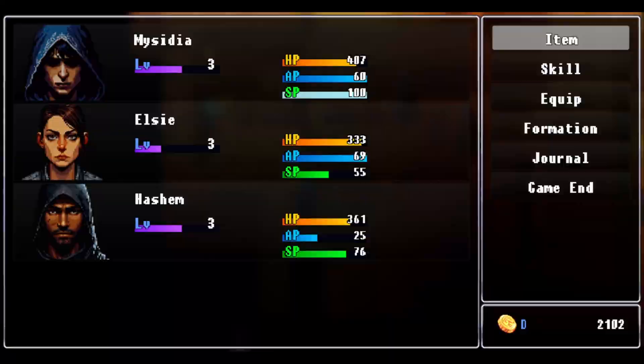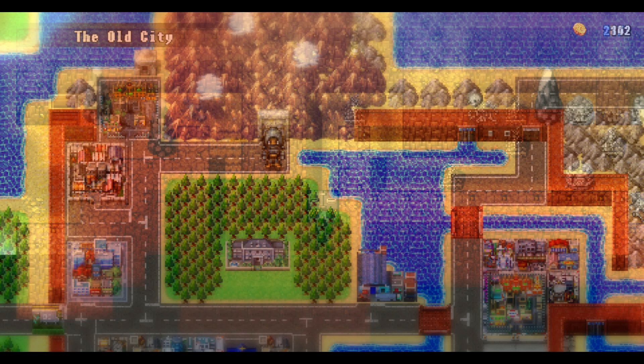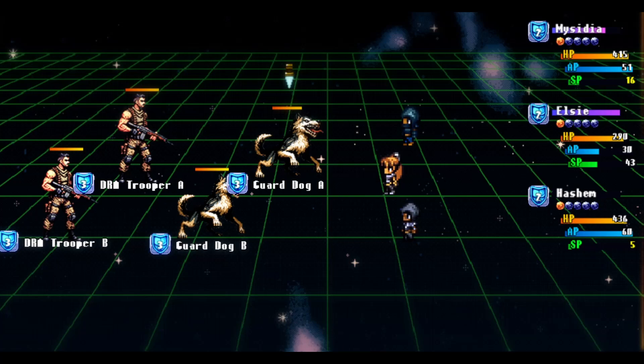Talking about locations — this is where the game shows, in my opinion, that it's made by a solo developer. There are so many different areas and lots to do in each, but I didn't always feel immersed. The apartment complex was one example. The day-night cycle is an awesome addition but feels really fast at times. The world map feels a bit weird with its big roads, but I also wouldn't lose it because it gives you a sense of the city's scale and scope. Battle scenes all use the same space background with a grid, which looks cool, but I missed pixel backgrounds from classic RPGs.